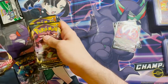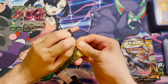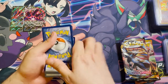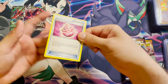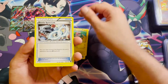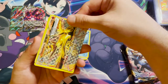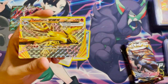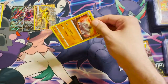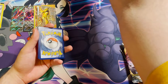Opening Steam Siege first: we have a code card, a Captivating Poké Puff, Flaffy, Steelix Spirit Link, Nidoran, Foongus, Mankey, Klinkang, Mantine, a Talonflame Break — very nice — and a Talonflame. I'm going to need that Talonflame for my set for sure; I don't recall seeing that before.